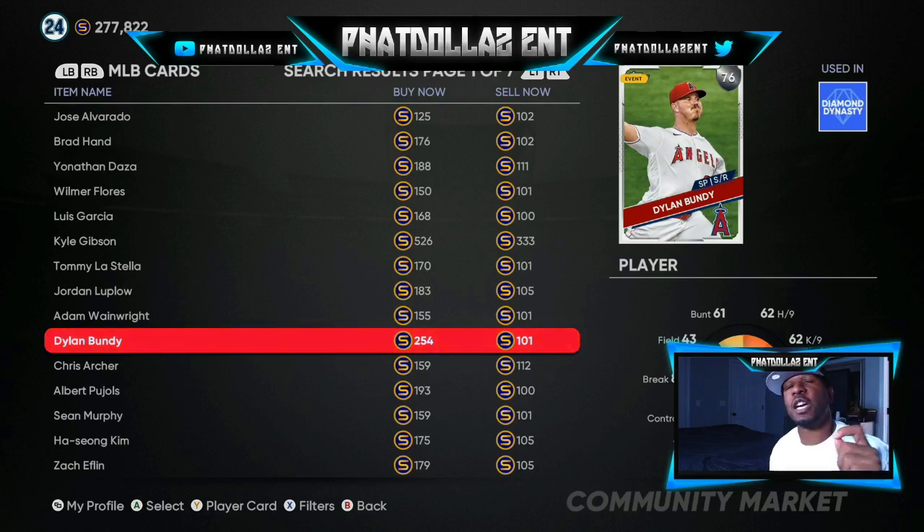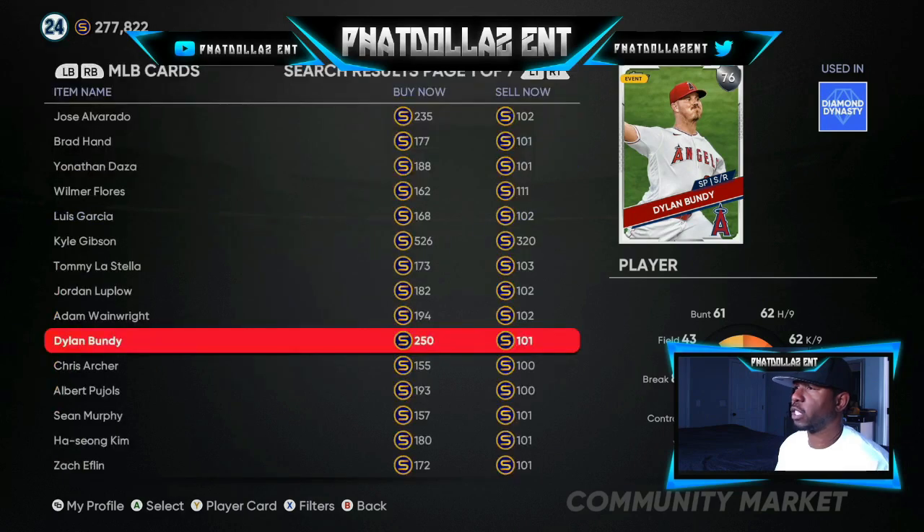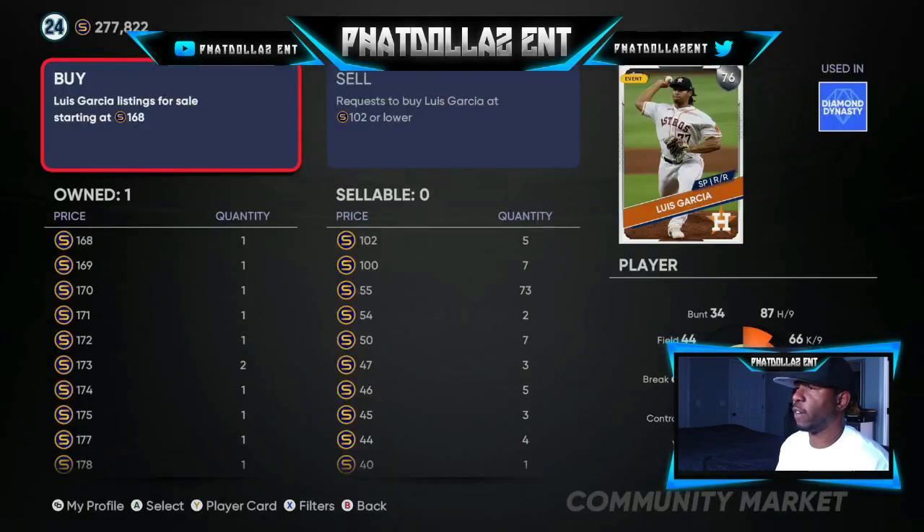I want all y'all to jump on this right now before everybody starts being haters and puts the 76s up to 112 or 115 stubs. Go ahead and jump on these right now. Looking at the buy/sell orders — this guy right here has 31 for 100 stubs. And right here someone has 73 of them for 55 stubs. Smart people are taking advantage of it — I want y'all to as well.